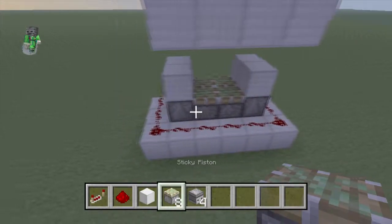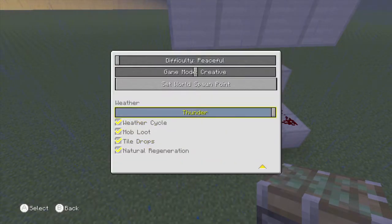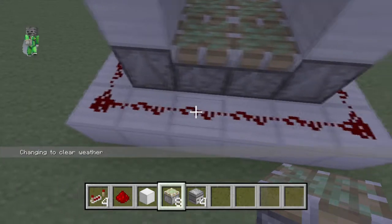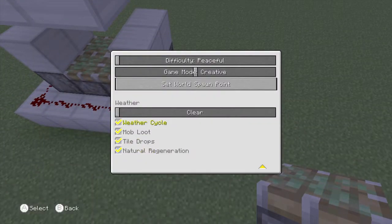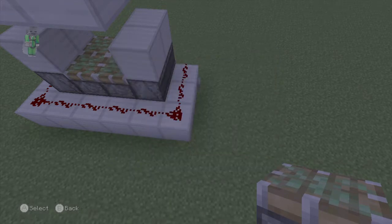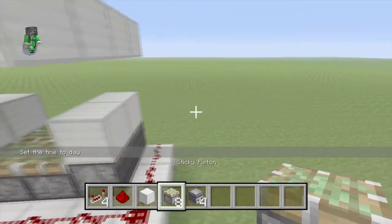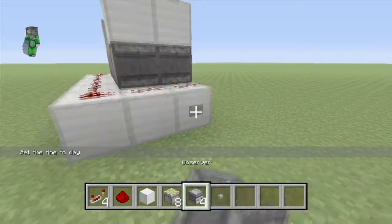You're also going to need 4 repeaters. Let me count the redstone dust — that's 3, 1, 2, 3... that's 7, that's 10. Okay, 10 redstone. You're obviously going to need your blocks, but you don't really need to worry about them. Also you need 1 button to power this thing.